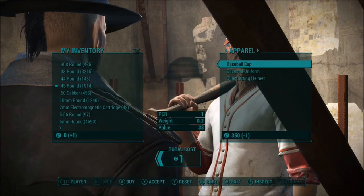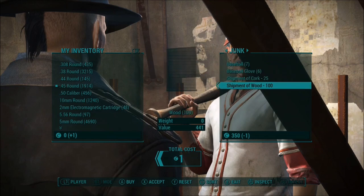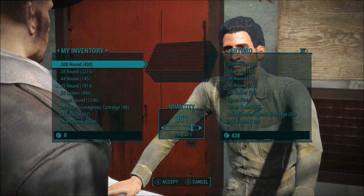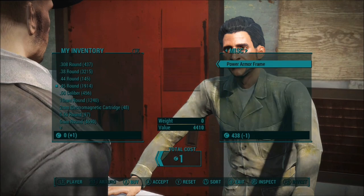First thing I usually do is go to three vendors in Diamond City. I go to this guy — I think his name's Mo — then I go to Arturo. I get wood from Mo, then I go to the middle and I get copper from Arturo.